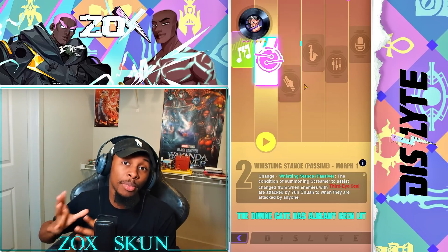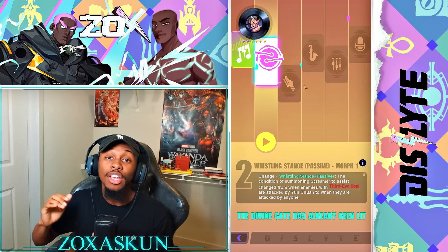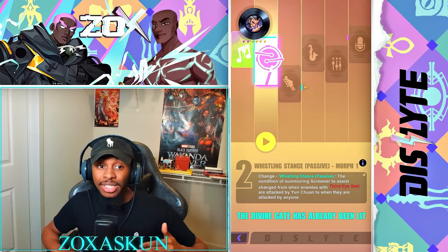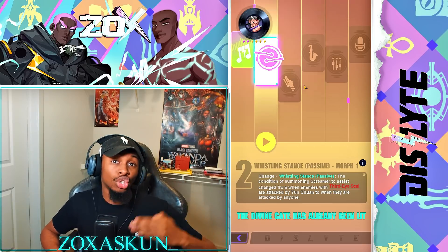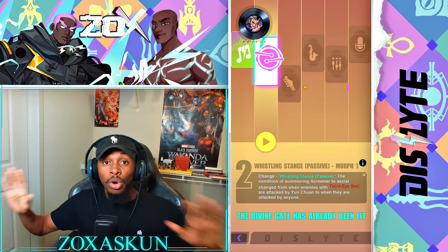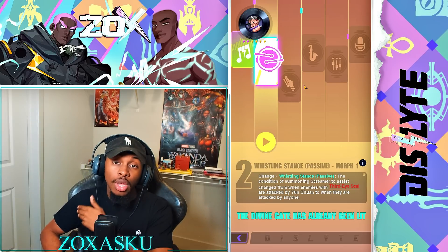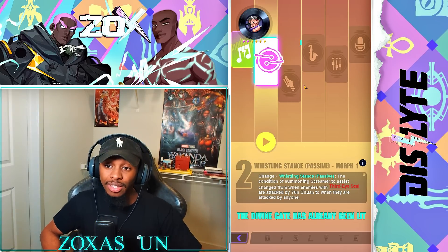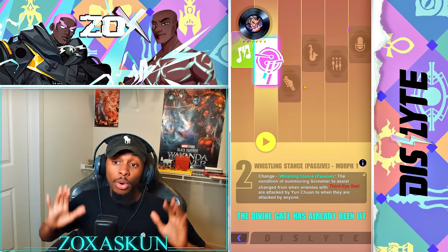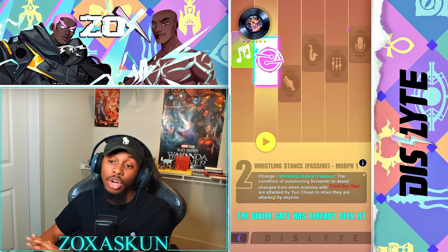The other amazing thing about Yun Chuan is that with the Third Eye Seal passive, he can also follow up on bleed procs, which count as ally attacks. So he's able to do a lot of damage. I've got him doing work in Fafner, in Sentinel Hunt, and in general PvE content — he does really well in Calamity Island too because of his many follow-up attacks. For those trying to perfect their Fafner runs, he is a world of difference at R2. He becomes one of the highest DPS outputters because he's hitting so often.